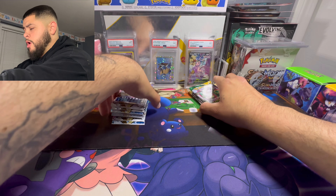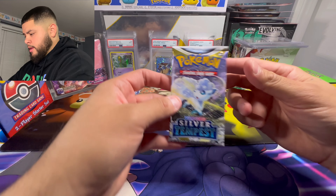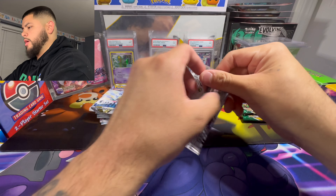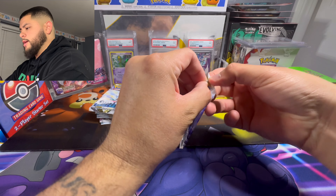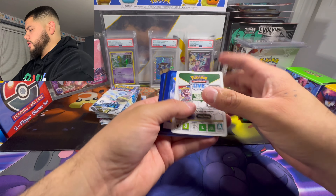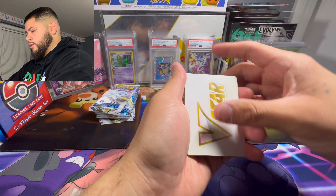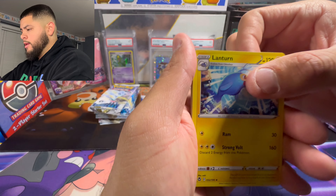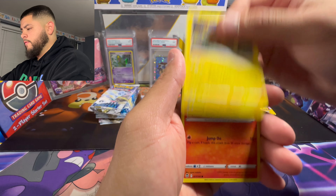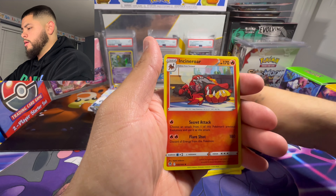First we're gonna get warmed up with some modern packs. I have some Silver Tempest right here and some Evolving Skies. I'll start off with Silver Tempest - let's see if we can get another Lugia. This is actually the second vintage pack I've opened; my first was a Gym Challenge first edition pack which was super dope. Out of the first Silver Tempest pack we got Lanturn, Altaria, Beldum, Stunfisk, Vulpix, Snorunt, Fletchling, Metagross reverse, and Incineroar non-holo.